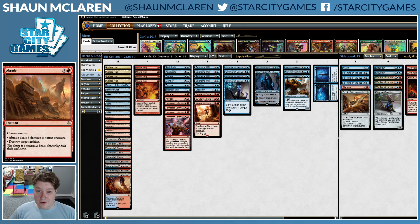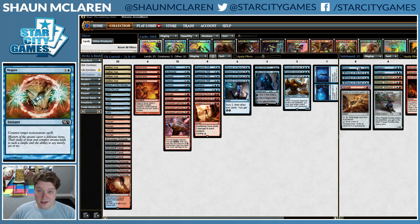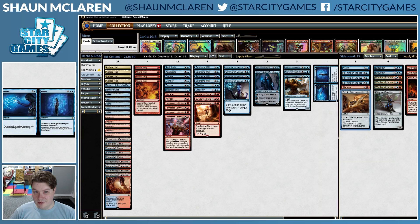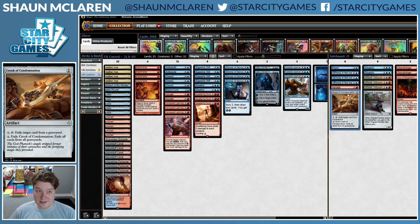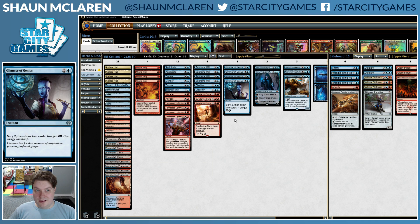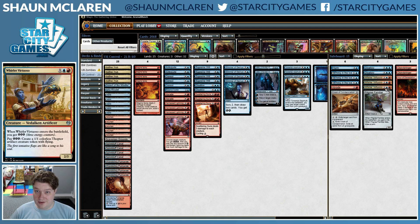Another Abrade for more artifact and creature removal if we need it. Negate for the Mirror and Ramp and Mardu decks. Crook of Condemnation for Graveyard decks, mostly for God-Pharaoh's Gift decks. Whirler Virtuoso is pretty much for the Mono-Red matchup, although it can be useful in other matchups as well, since you can generate a lot of excess energy in this deck and have nothing to really sink it into, so having access to Whirler Virtuoso is pretty good.